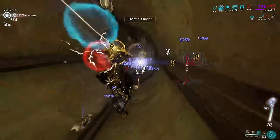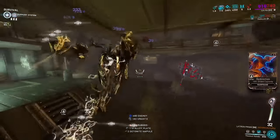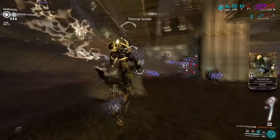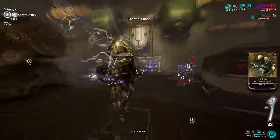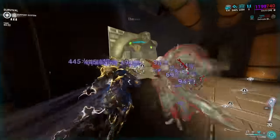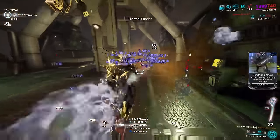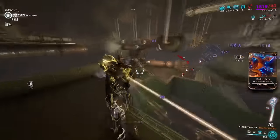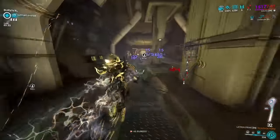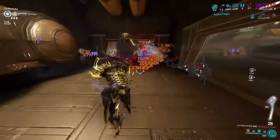This AoE build best suits Grineer and Corpus — Grineer get their armor melted off with Redline's armor stripping, and Corpus go down without much of a fight except nullifiers, which you'll need to deal with separately. Against the Infested faction, the heat procs just didn't have the same impact due to their passive aura buffs, so while it's viable, it's not really recommended there.